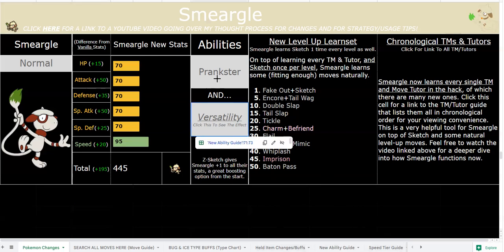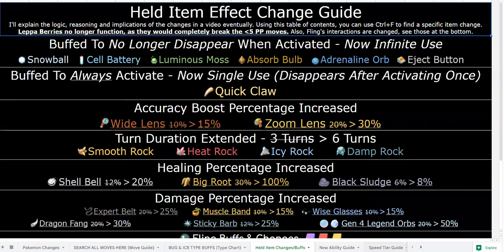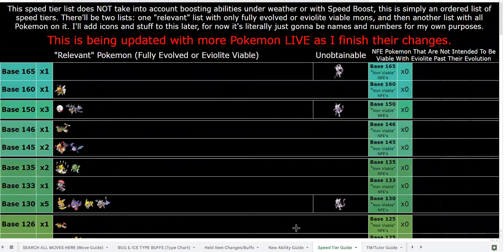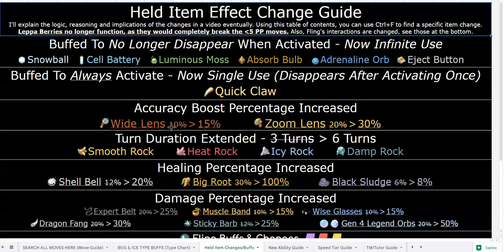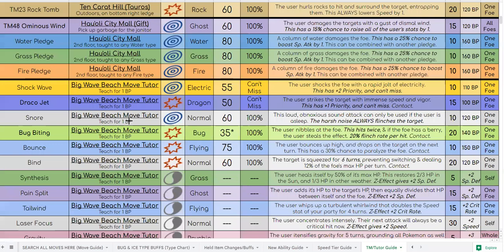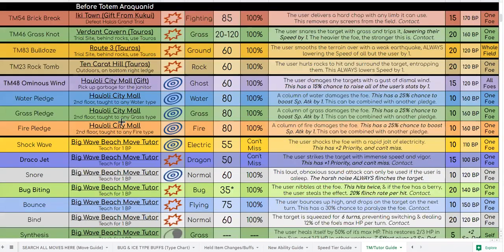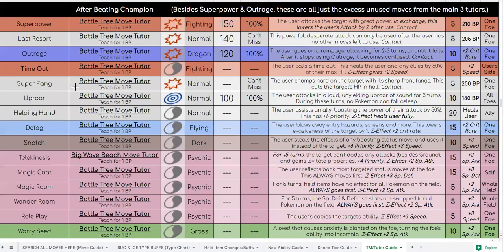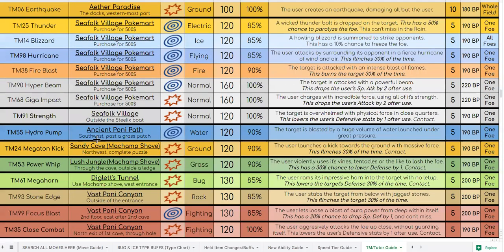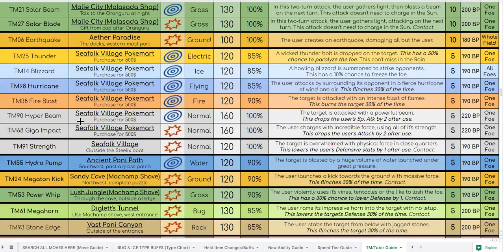Now I'll quickly cover all the coverage moves it has via TM and Tutor, which is reteachable whenever you want. Going in descending order from late game TMs: Close Combat, Focus Blast, Stone Edge, Megahorn, Power Whip, Megaton Kick, Hydro Pump, Strength, Giga Impact, Hyper Beam — all these moves are buffed and changed, you can see the descriptions or check the Google Sheet.